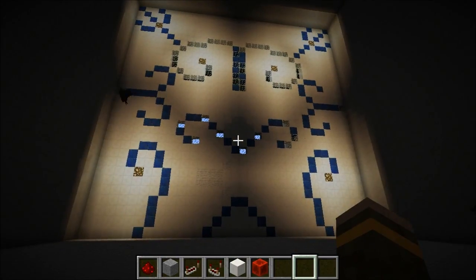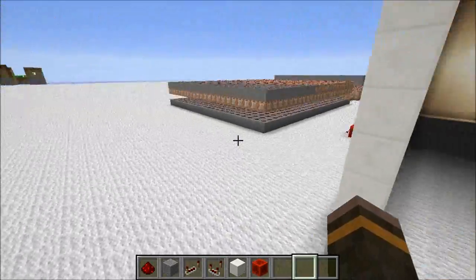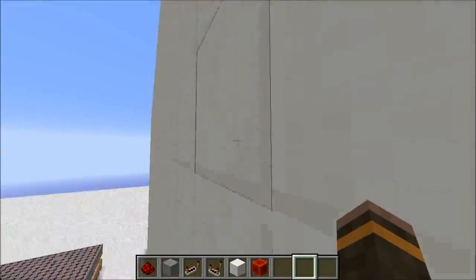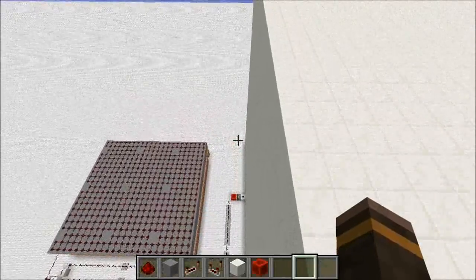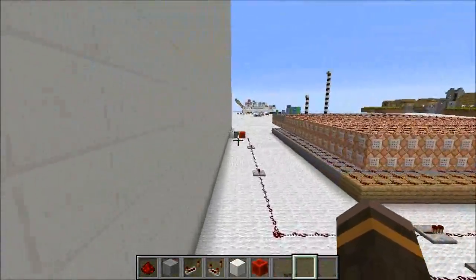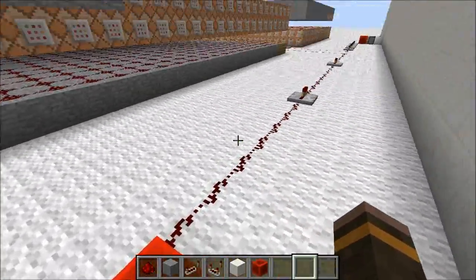Now I'm going to show you guys the redstone. So let's head on back here. No pistons on top or on bottom — no pistons. But here is a piston, and here is a piston. And this makes up our piston door.